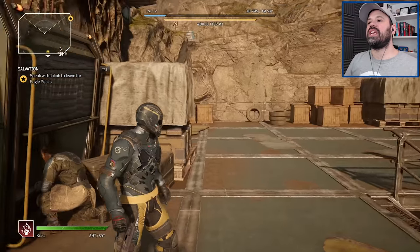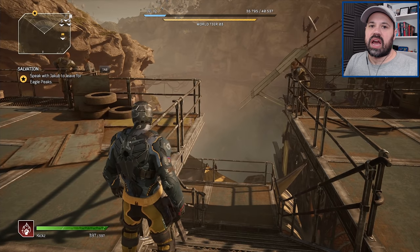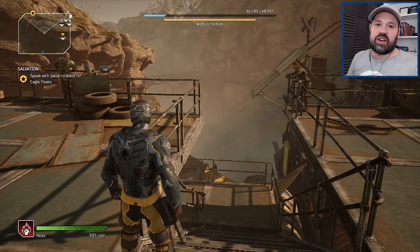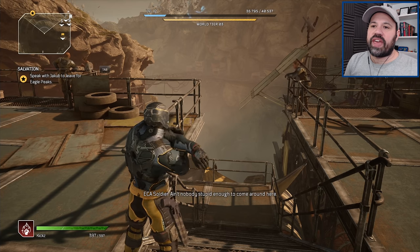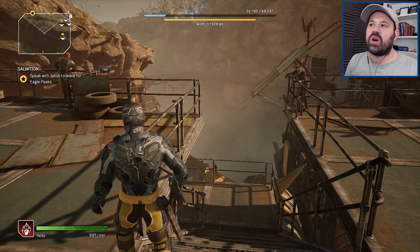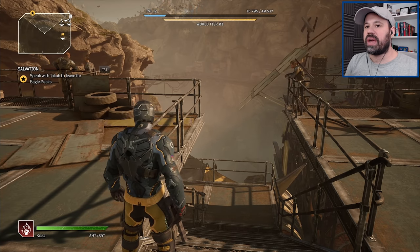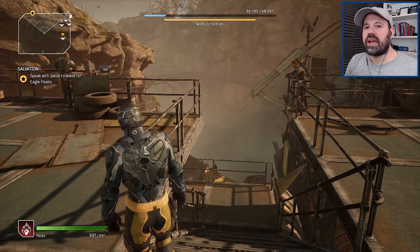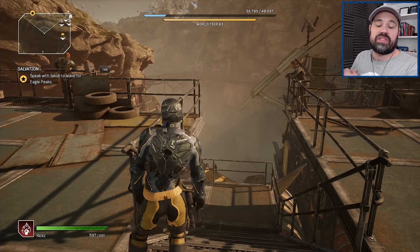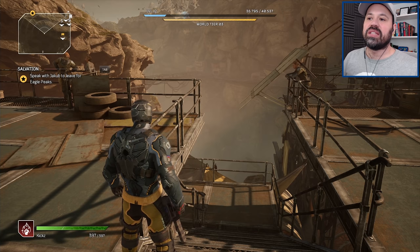Welcome back to Outriders. We're going to continue with our pyromancer playthrough, focusing mainly on the main missions. Side missions we'll do if they happen to be along the path. One thing I did is change my world tier back down to three — I was on six — just to make sure we can get through the main story. If it's too easy we can go up a bit, but the gear we get at higher tiers we're going to replace anyway when we level up.